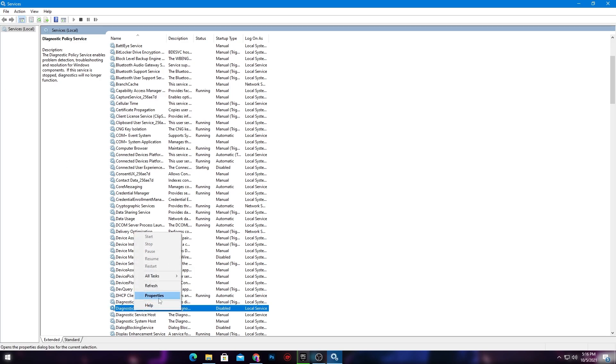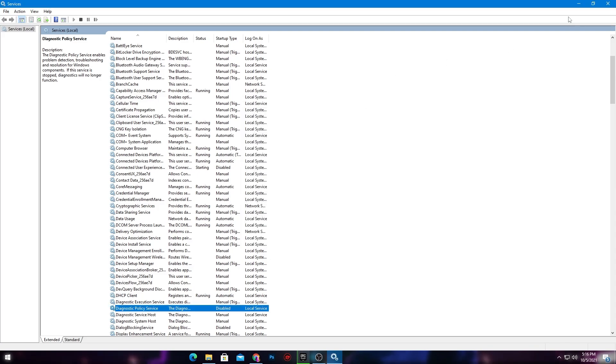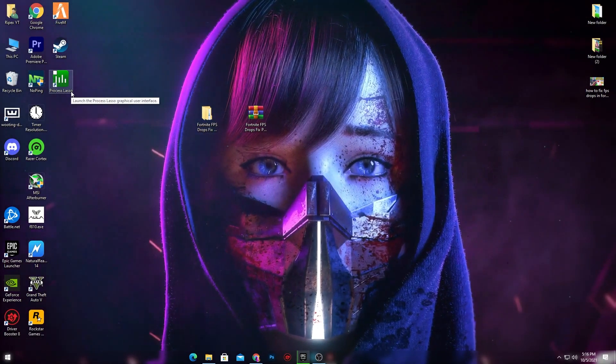If you ever want to enable it again, come back into Services, open the Properties of the service, set it to Automatic, hit Apply and click OK. However, I would not suggest turning it back on as it can cause trouble on your PC.